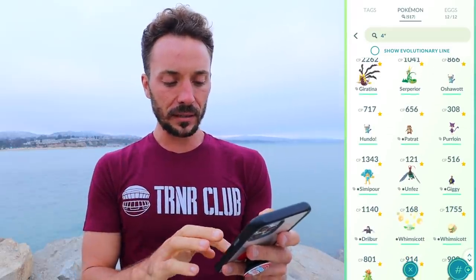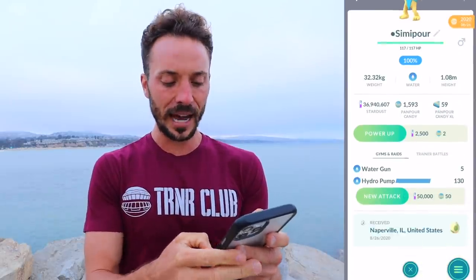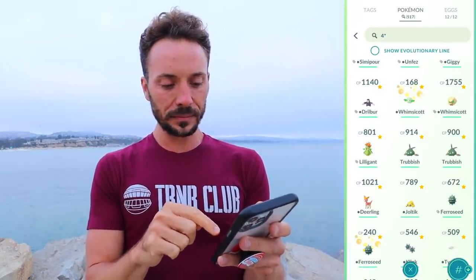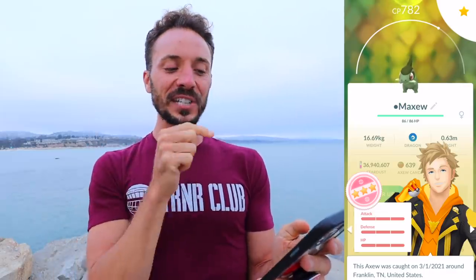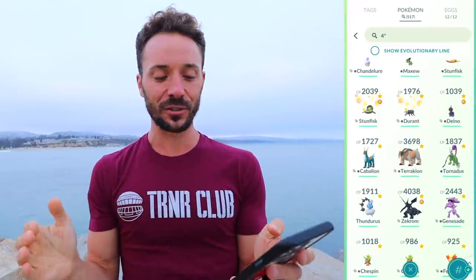Oshawott — gotta love it. Unfezant — I actually hatched this one, it's obviously a super low level and I haven't taken it to the top yet. Simipour. I love the hatches, man — they really hold a special place for me. We got a 100% IV Whimsicott right there. And then we have the Joltik, the Ferroseed — got a lucky one. This was traded, another one — thank you Matt for this one. Non-lucky 100% IV. Those two are probably the rarest non-lucky trades I have. And then that Haxorus is obviously super rare — I hatched this one and maxed it, buddy boosted, ready for Hydreigon. I don't even have a Hydreigon yet.